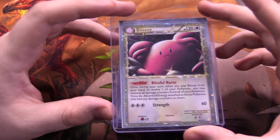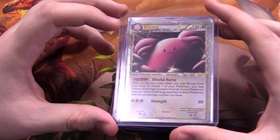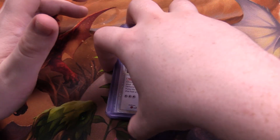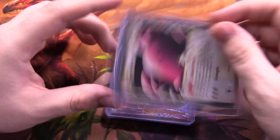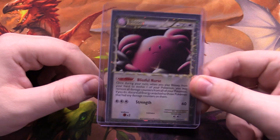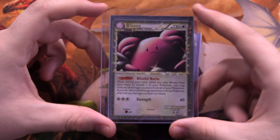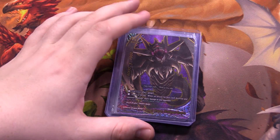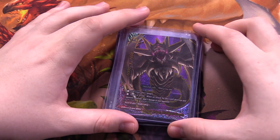Next we have a Blissey — these are called Pokemon Primes, even though it doesn't say it anywhere on the card, which was kind of a problem with them. They're from the HeartGold SoulSilver era. Special Pokemon, fairly unique design, and they're pretty cheap right now because they're not played in any format. I like their design so I've been picking them up slowly.